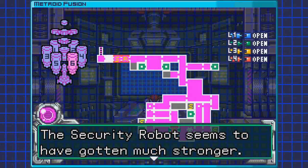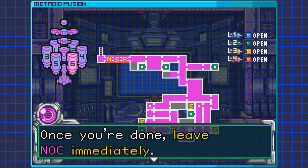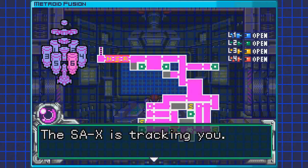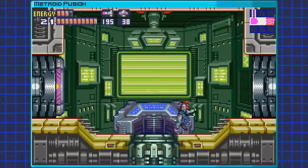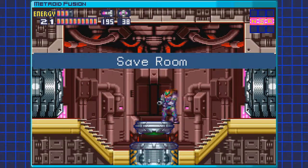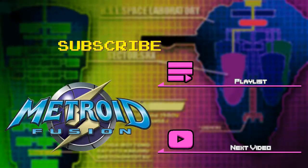The computer continues: 'The security robot seems to have gotten much stronger — this worries me. Be careful. But we have another problem. Once you're done, leave NOC immediately. The SA-X is tracking you. Don't stay longer than you must. Understood?' Okay, so I think this is gonna be a good place to end off this episode. Thank you very much for watching — I have been RedXParasite, signing out. Bye!